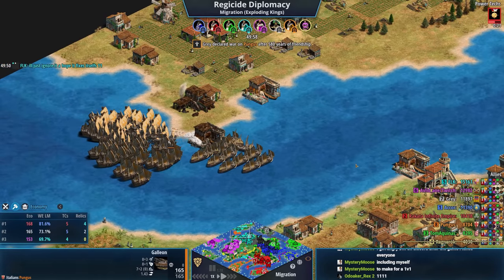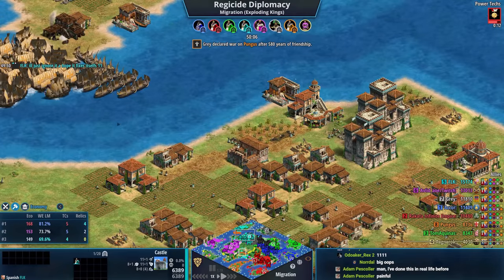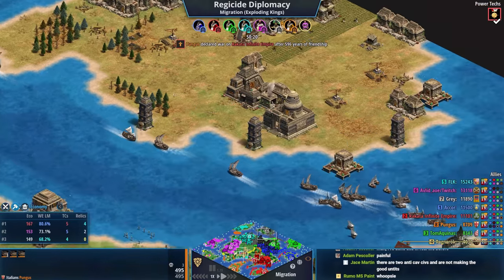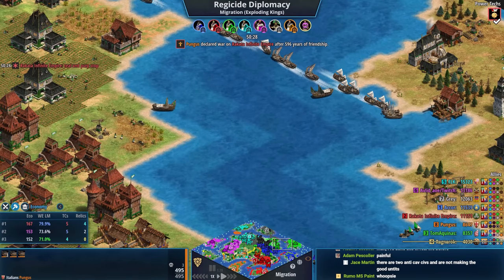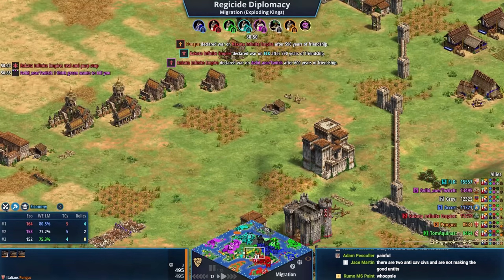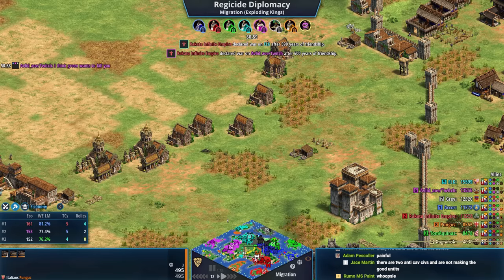Orange now has cannon galleons and could start ranging castles and buildings from the shoreline — something teal is currently underestimating. Orange is the only one going navy right now. Red messages 'teal and purple, stop!' and then also turns on teal. But simultaneously orange accidentally turned on red. Avalid says 'I think green wants to kill you' to both gray and blue — possibly stirring things up.